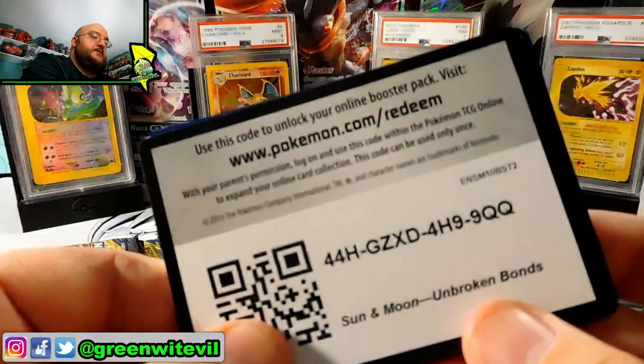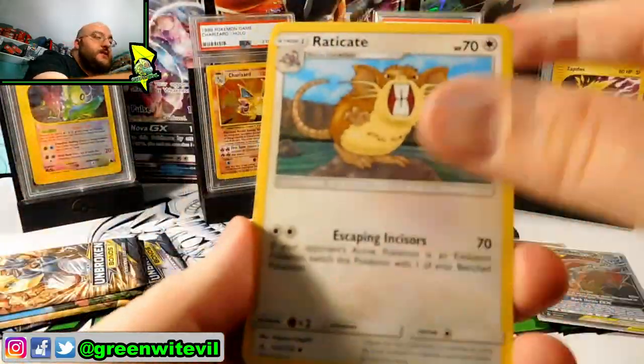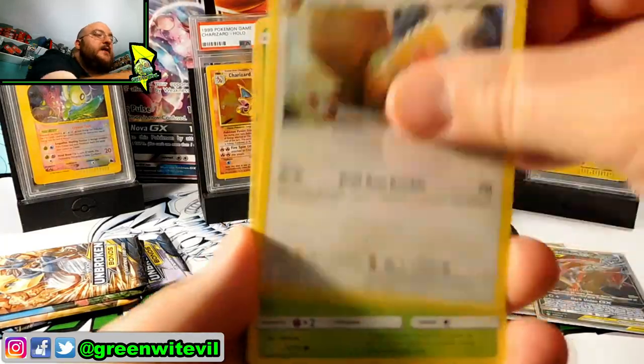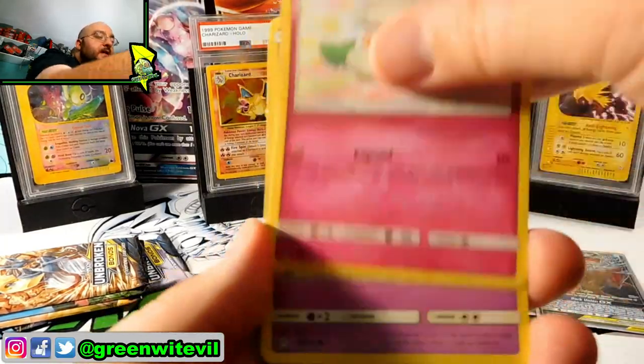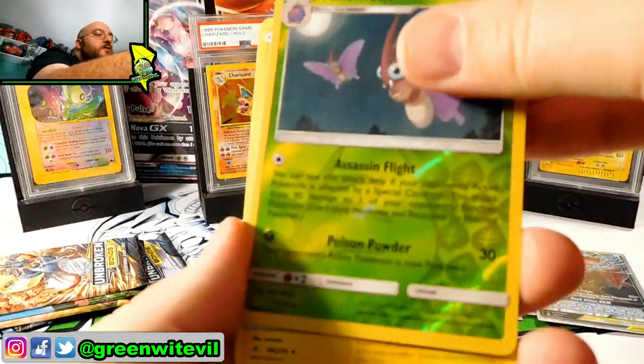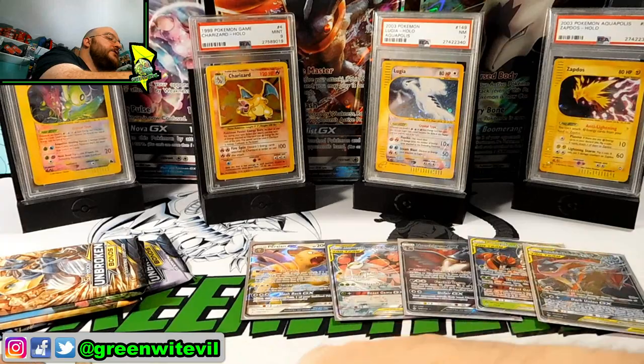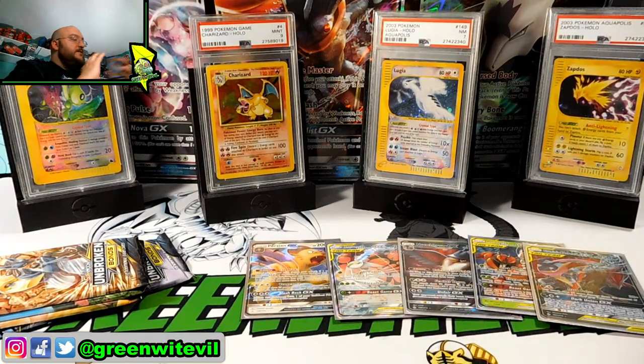Code card for you guys right there. Three to the front. We have Raticate, Weeping Bell, Farro, Caterpie, Cottonee, Ekans, Carvana, Litten, Reverse Venomoth, and a Stunfisk regular rare. We are approaching the end of this box — four packs left. Can we get something here?